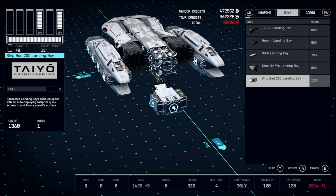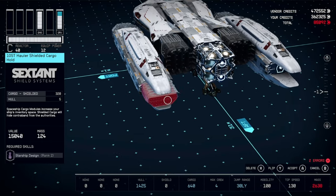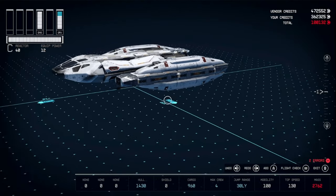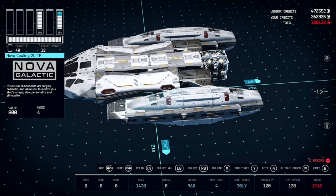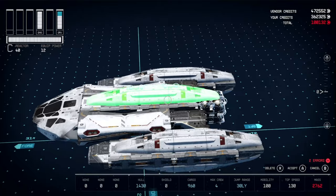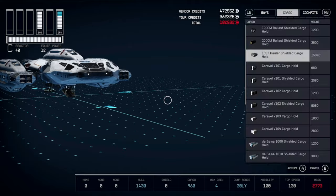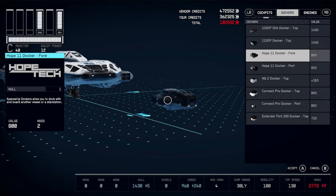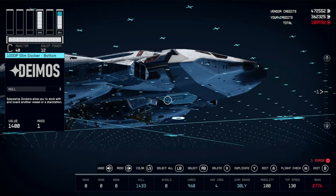Go into cargo and get two 10ST shielded cargo holds, place them at the rear. Duplicate this for the top. Get one of the Deimos slim dockers — 100 DP — and place that right in front of your landing bay. Get another Nova cowling and hold that there for now.